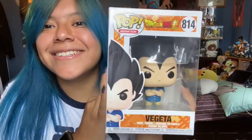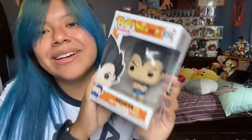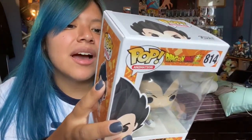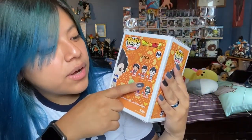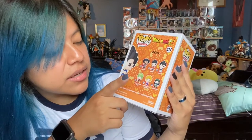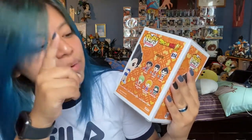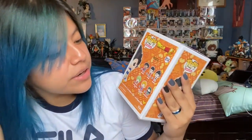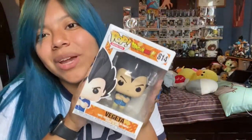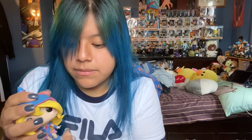Last but not least for the last anime — Dragon Ball Super, and it's Vegeta in his casual dad clothes, ready for Bulma to give birth. I love Vegeta, always have. He's supposed to come with Hercule, Gohan, Super Saiyan Kale, Super Saiyan Caulifla, and Future Mai. I kind of want to get Future Mai and Gohan because Gohan looks cool and I specifically want Future Mai. So I'm still waiting on a few more Funko Pops — stay tuned for that.